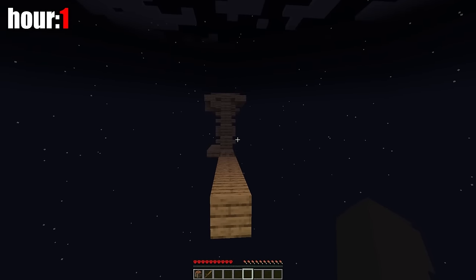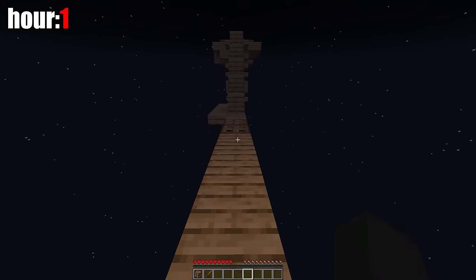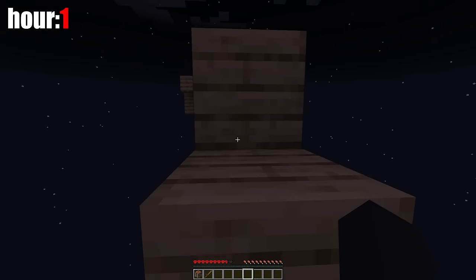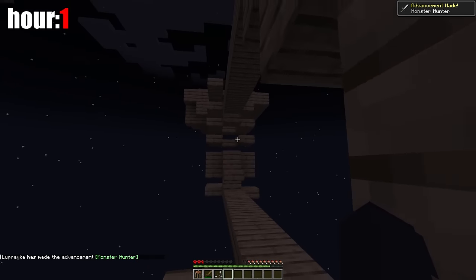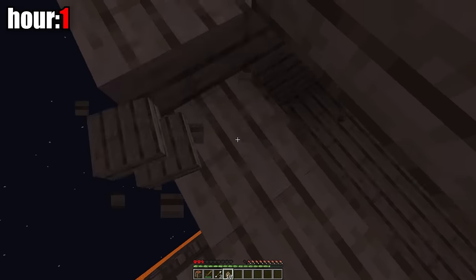I went to the central island and waited for the mobs. I saw a skeleton, but it spawned from the roof of the farm. I tried to kill it but lost its precious bones to the abyss. I then rebuilt the farm so that no more mobs would spawn on the roof. After checking it, another skeleton spawned and finally fell onto my platform. I killed it, though it hurt. I rebuilt the killing area in the morning so the mobs can't see me — I can hit them in the legs.